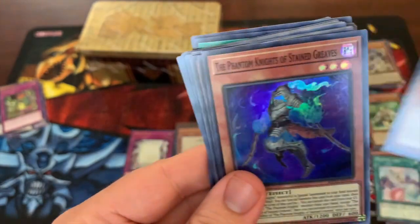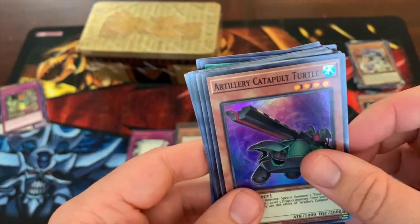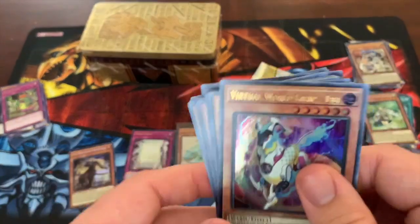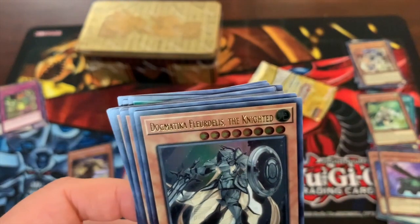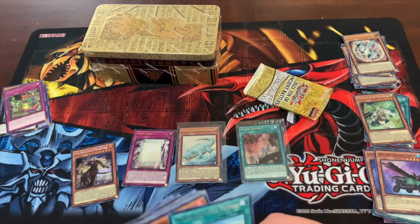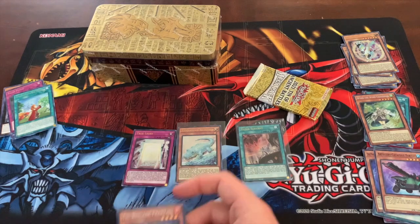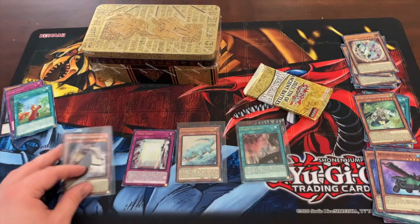All right, here we go. The Phantomites of Strain Greaves. Artillery Catapult Turtle — always a cool card. Triburgig Fractal. Nice — Virtual World, Virtual World Kieran Lee. And Dogmatica Flordalus the Nightin — Flordalus. They always have to have hard names. Sleeve Fractal up.